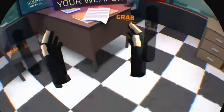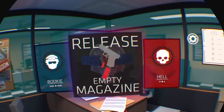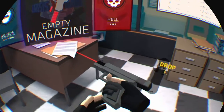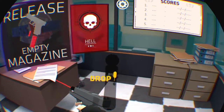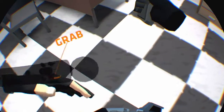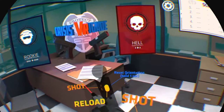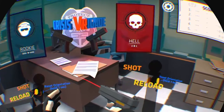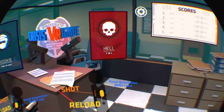You start off in the police station and just go through a little tutorial on how to hold the gun and pull the gun out of the holster, load the gun up, change your clips, shoot and stuff like that - reload the gun, pull the slide back. That just shows you how to do all that in a quick little tutorial so you know what you're doing.